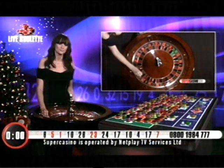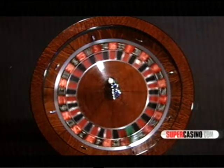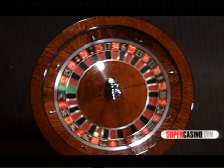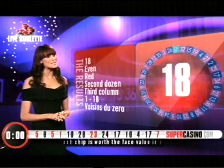We spin from 5 Red. Result 18, 18 Red. 18 is a low even number in the 2nd column, 3rd column, and you'll also find it in the Voisin. Well there it is confirmed, it's 18 Red and it's time for a new game.